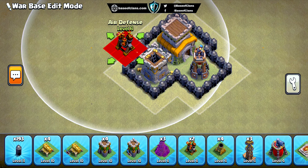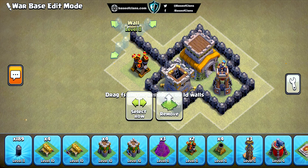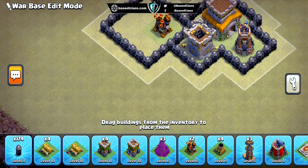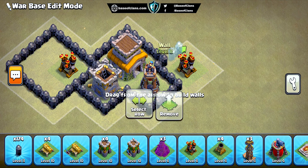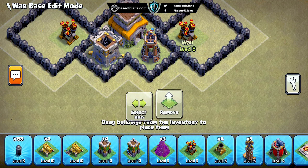We've also distributed all of the air defenses and air sweepers in strategic locations throughout the base, making it difficult for opponents to launch successful air-based attacks. The base also features a range of defensive buildings that deal splash damage to troops, placed in various locations to create a well-rounded defense.